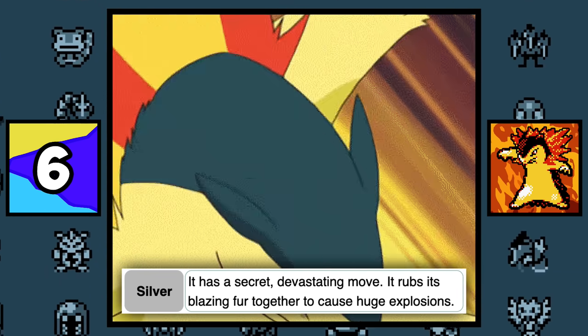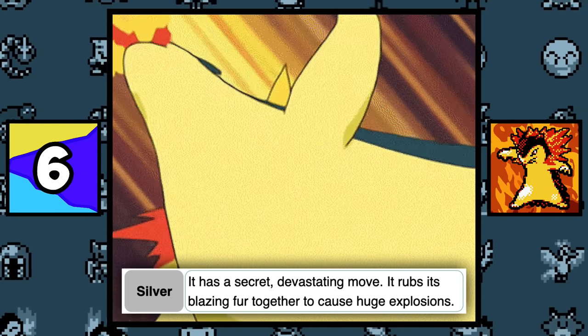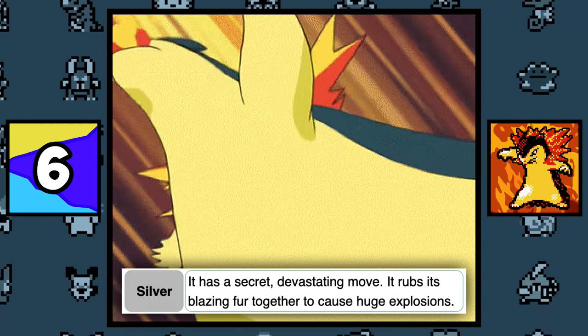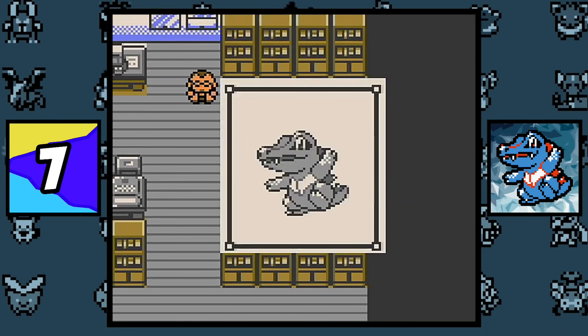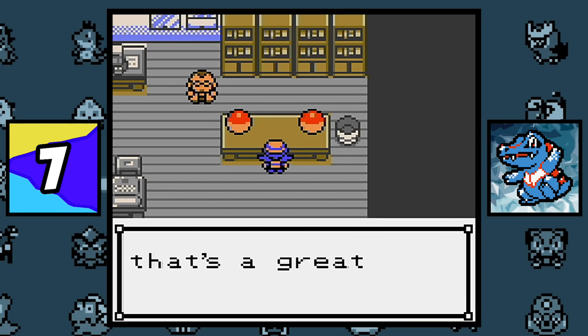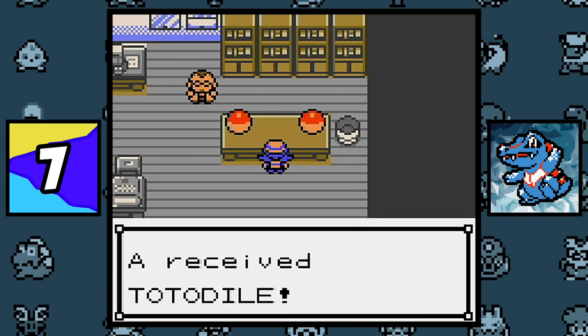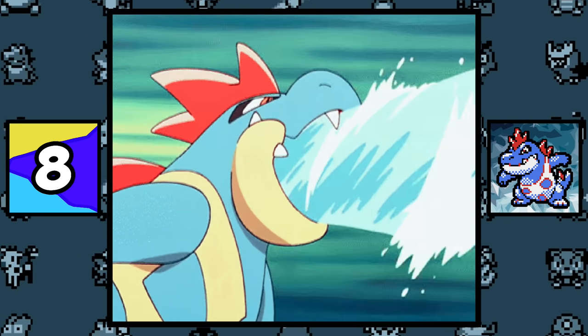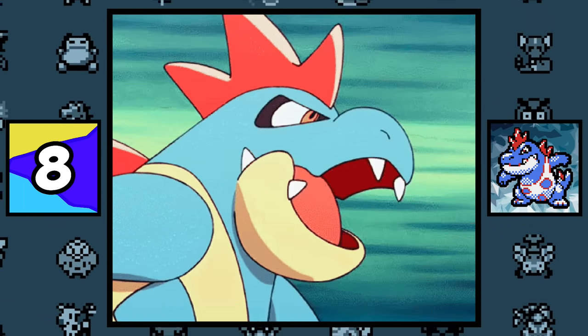According to the Pokémon Silver Pokédex entry, Typhlosion has a secret devastating move that involves rubbing his blazing fur together to create huge explosions. Totodile is the best starter to use for Pokémon Gold and Silver speedrunning — its early access to Rage makes battling tough opponents easy. Croconaw's head spikes and chest patterns seem to be based on the wild hair and animal skin cloth worn by a caveman.